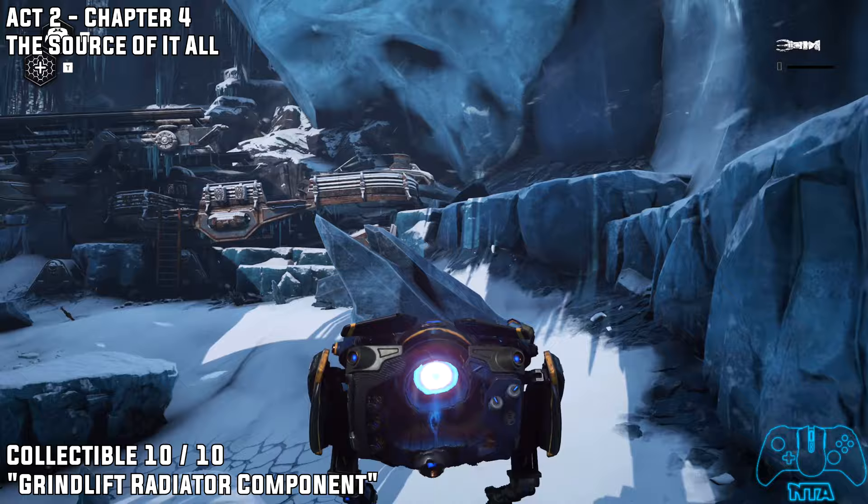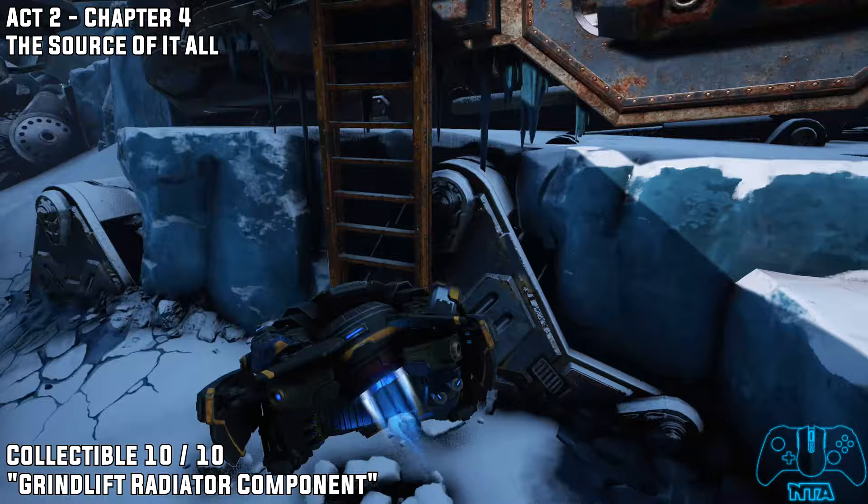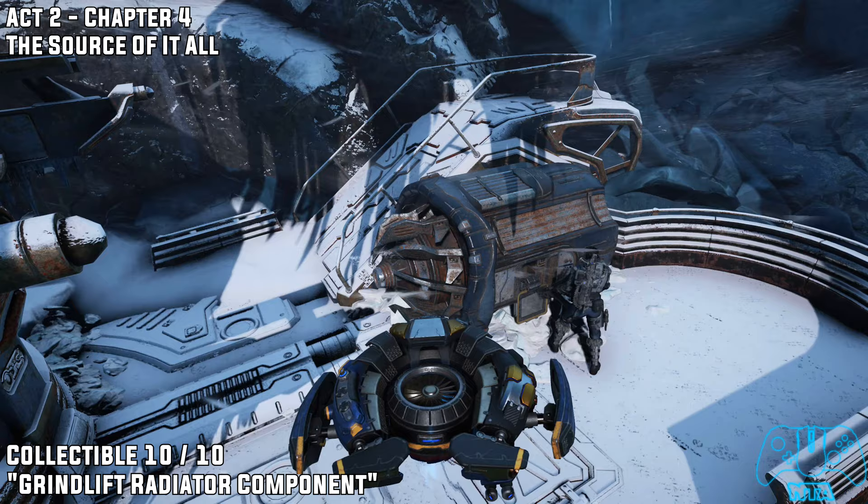Once you get to the next area, you'll find some Locusts and some of those alien-looking things. Once you climb the ladder, you will find a collectible here — this is part of one of the secondary missions.